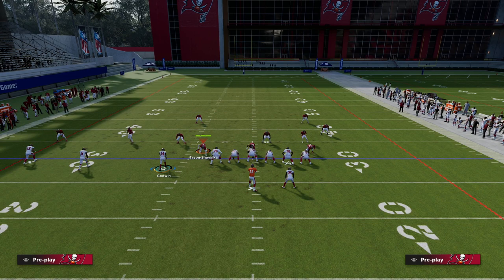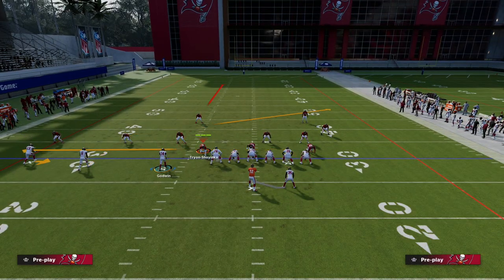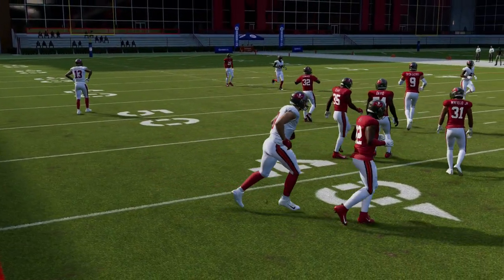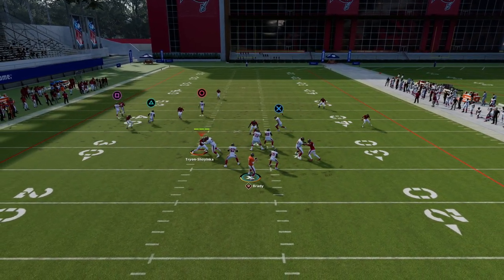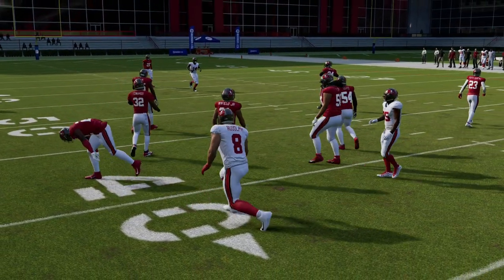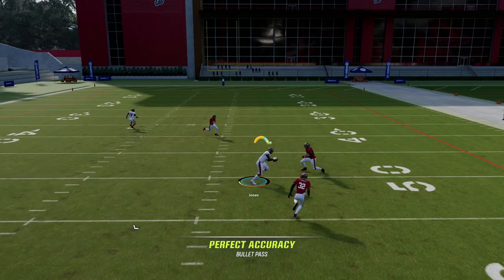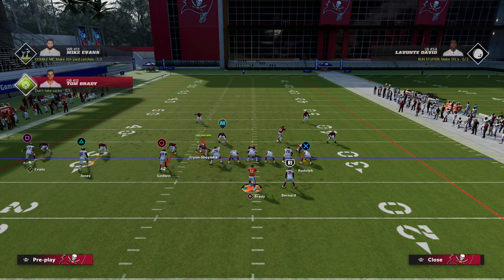Against zone coverage, this is one of the better zone beaters because you essentially have a high-low in the middle of the field where the user will be. You can hit the drag all day long right in that window because we technically have three vertical routes on the trips tight end side. Your opponent is going to have to shade underneath or user that route, which should open up the post in that pocket created by the clear-out streak and the tight end's under route.